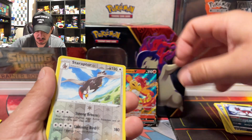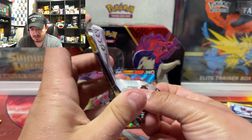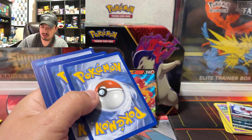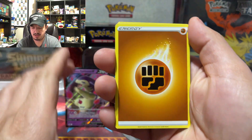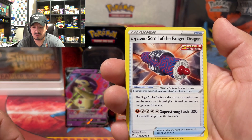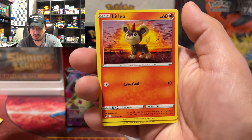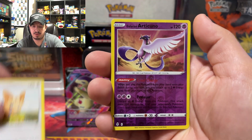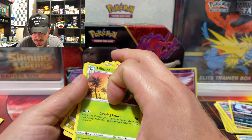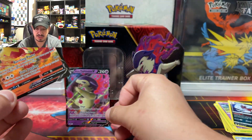Maybe today's the day. All right, onto Evolving Skies with the Rayquaza artwork on the front. Here is a code card — one, two, three, four to the front. We have an Energy card, a Switching Cup, Elemental Badge, Single Strike Scroll of Fangs — that is a mouthful — Teddiursa, Lotad, Litleo, Bagon, Lilipup. We have a Galarian Articuno — nice — and a Lilligant, rare non-holographic.